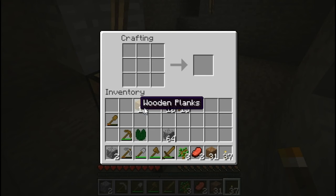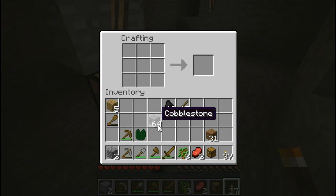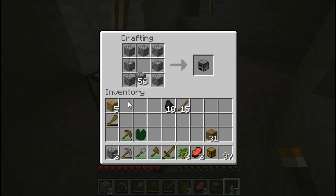Go to the crafting table. If you take your wooden planks and put them in this big box like that, you get a chest. And here's a side note: cobblestone — any blocks — the highest number they'll stack to is 64. So if you just place these like this, it makes a furnace.